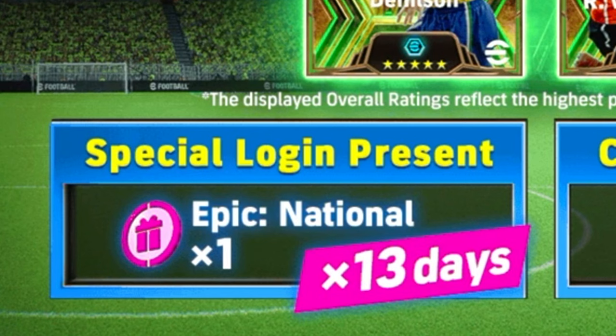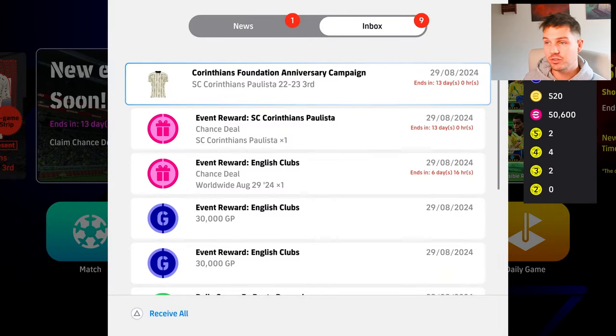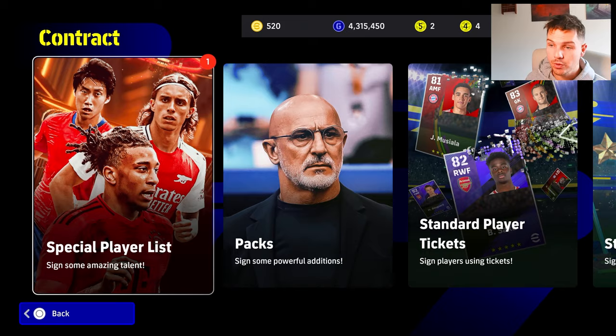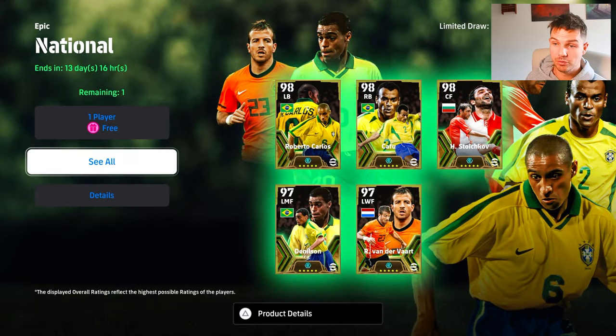You'll notice here it says one free epic spin every day for 13 days. You're going to have 13 special login presents in your inbox after you log in for the next 13 days. You will get one there and that will be the chance deal you see here. You'll be able to go in and open that up, and if we check here we'll see we've got this one we can open for free.